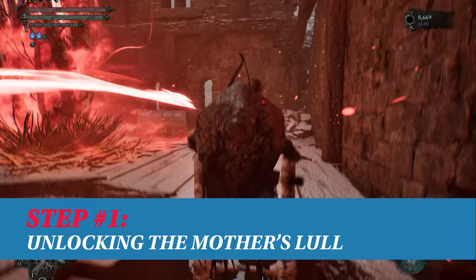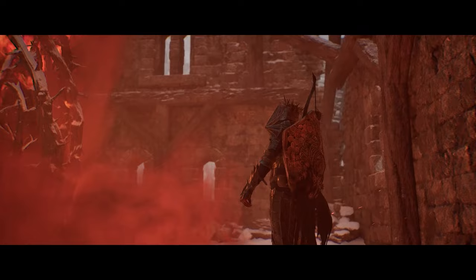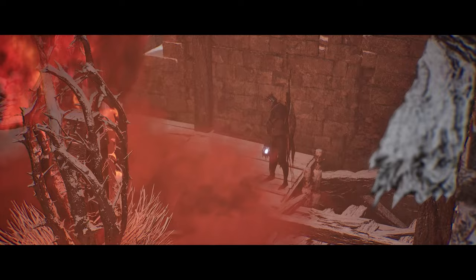Before getting started, make sure you don't cleanse any of the beacons. The beacons are glowing pillars of light that you can see in the far distance. Cleansing the beacons follows the main story path. The umbral ending quest requires you do not cleanse any beacons.